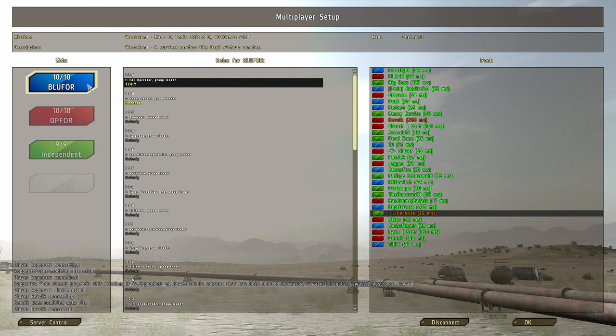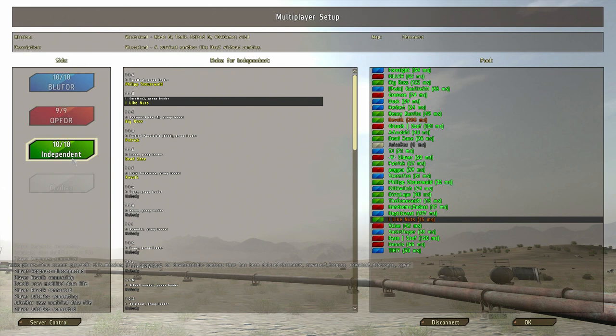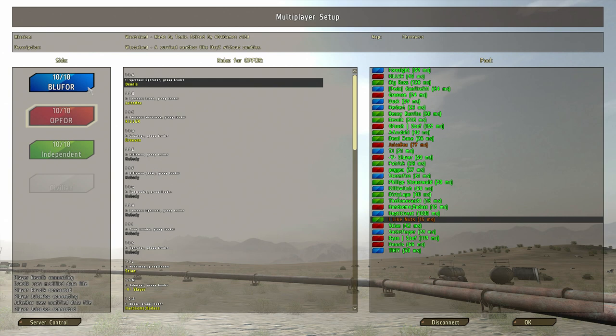Blue 4 is an army — a Blue 4 army. Op 4 is a red army. Indy are completely independent of any army, almost like civilians. If you play Blue 4 or Op 4, you are bound by the rules of the game which state that you may not kill players in the same faction.